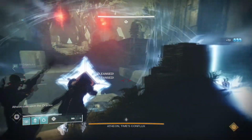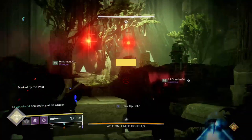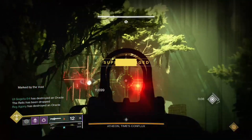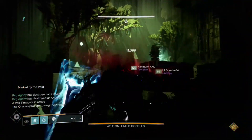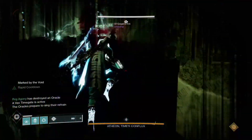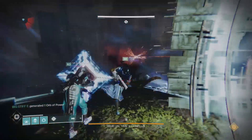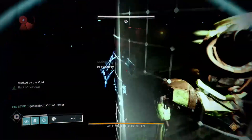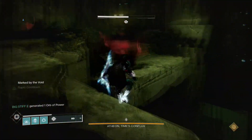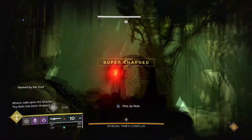Basically, what this allows you to do is get two more of the people who go through the portal — whether it's Venus or Mars — to basically come out six seconds earlier. If people are struggling, they can help clear adds and also be in the middle, maybe even if it's your Warlock, to pop Well in the center earlier so that you can basically deal more damage.